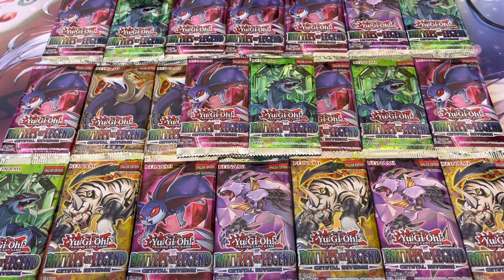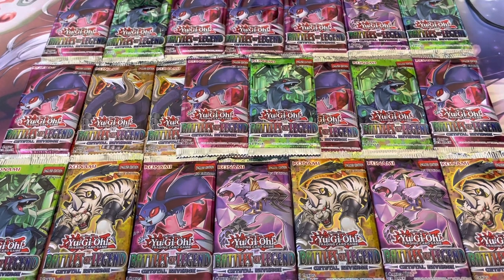All right guys, I got all the blisters opened, we're ready to go. We're looking for anything starlight rare. I opened a booster box already and didn't get any starlights — the pull rates are very, very hard. I'm not sure how it works for blisters really. I'm assuming Walmart maybe buys a box and then puts them in blisters, or that's how Konami sends them — not really sure what the pull rates are, so it could be epic or it could be bad.